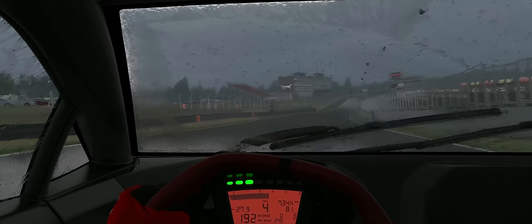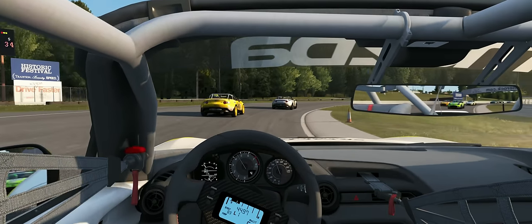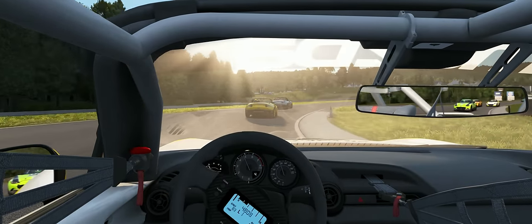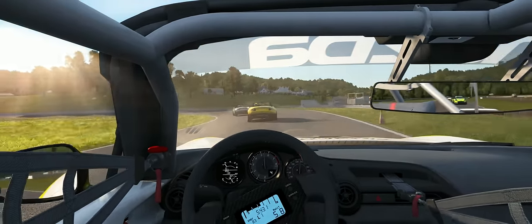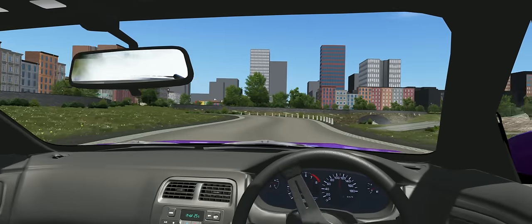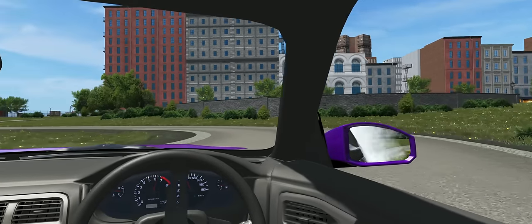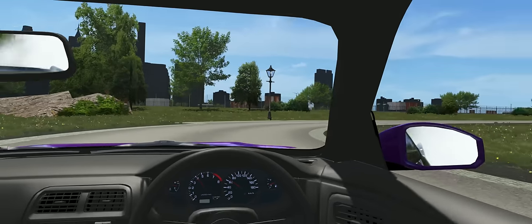Just turn it down as much as you can get away with for your setup, while still being able to see what's going on. Certain games do feature a look-to-apex option, which some people find helpful as a way of more easily seeing into the corner from the cockpit, particularly on a single screen. I personally don't use this for racing, but I find it very helpful for drifting, as you tend to get the car at very extreme angles, so facing forwards isn't always for the best. It's certainly worth trying, at the very least.